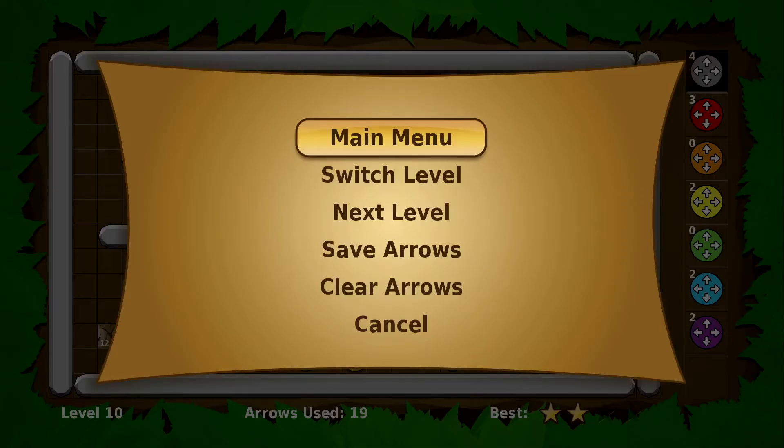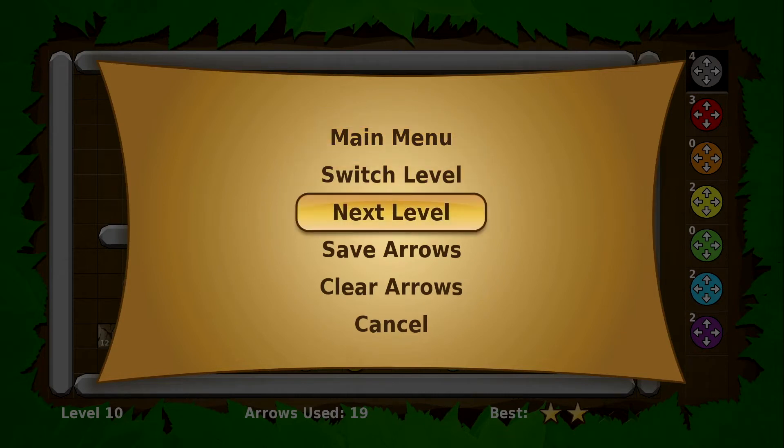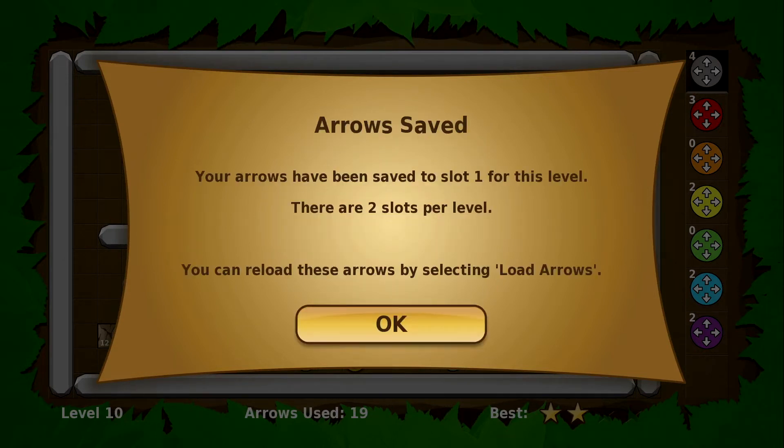If you press the back arrow to bring up the menu, you can now select Save Arrows. There are two slots per level, and it'll automatically save into slot one if you haven't saved before.